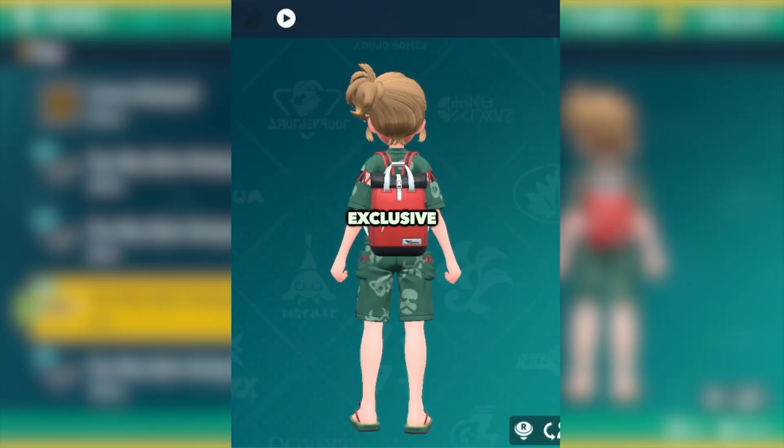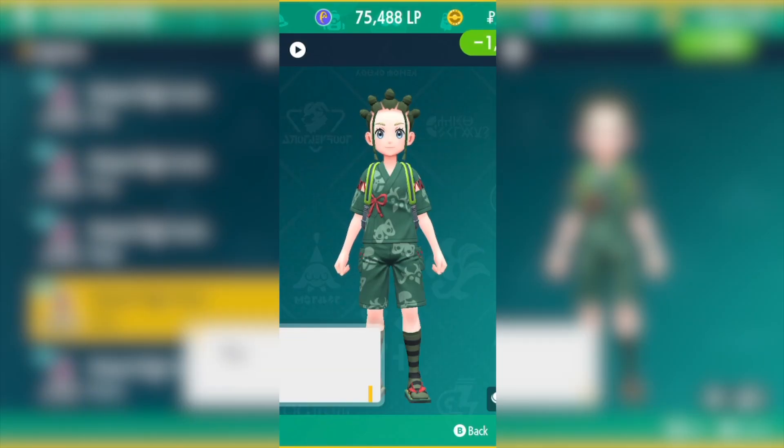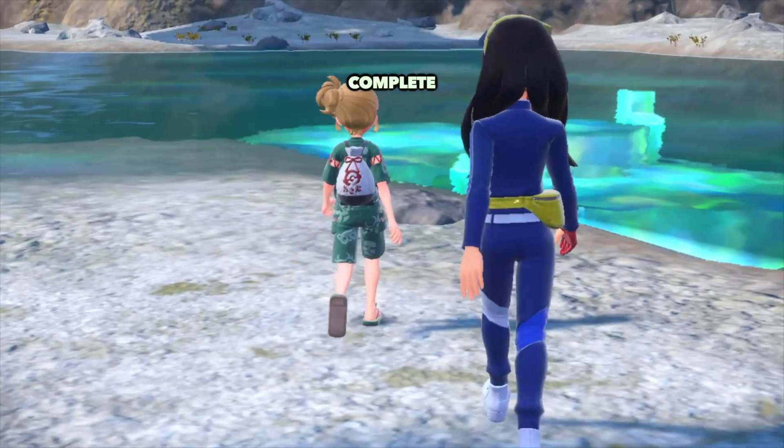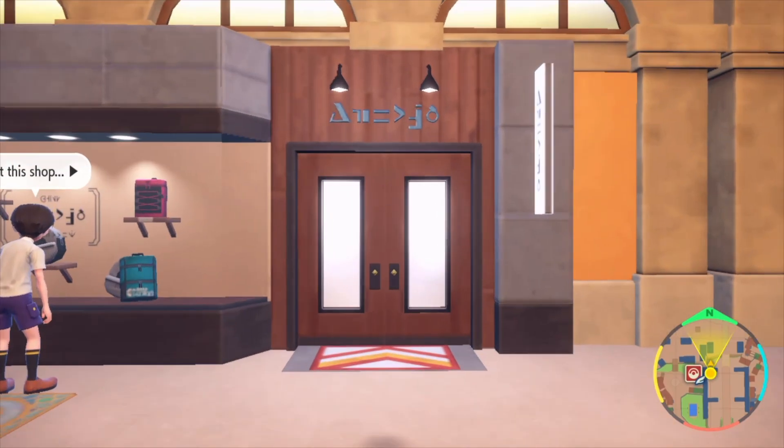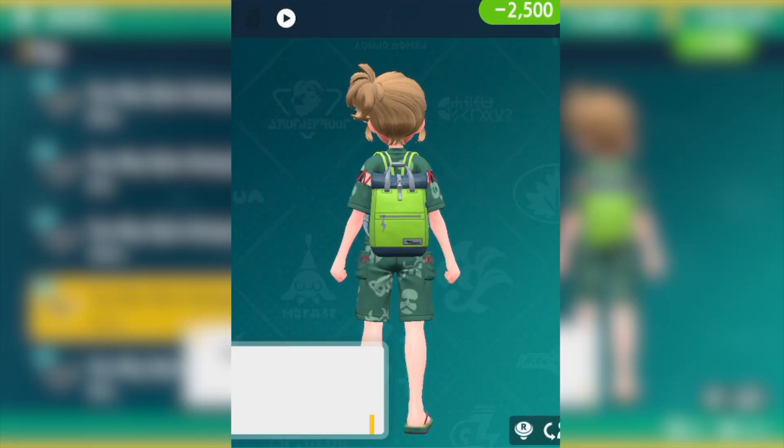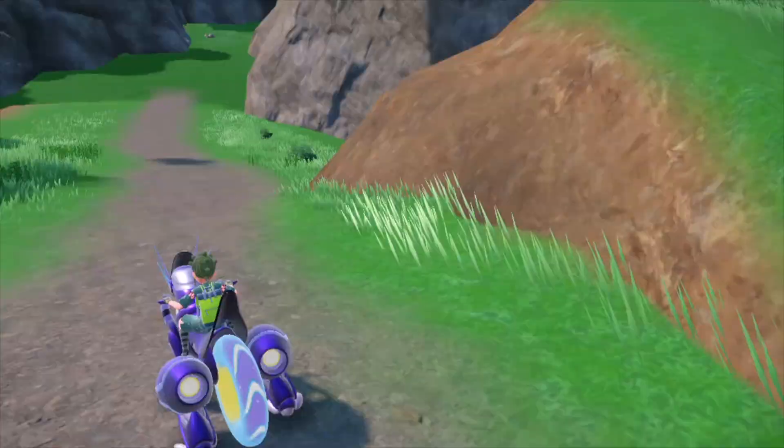Next up are DLC exclusive haircuts, clothes, and accessories. After you complete the DLC, you can head back over to Paldea, where you will be able to obtain these new character customisations in shops like the boutique.